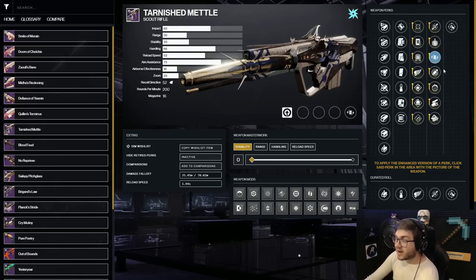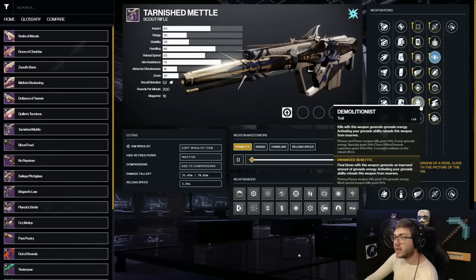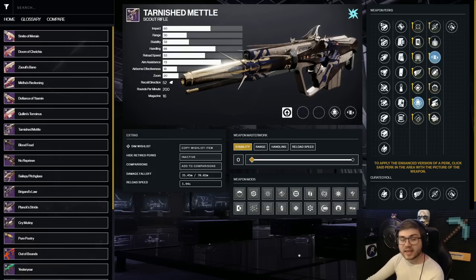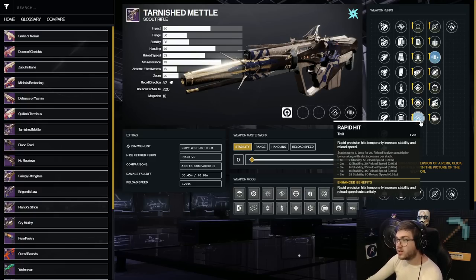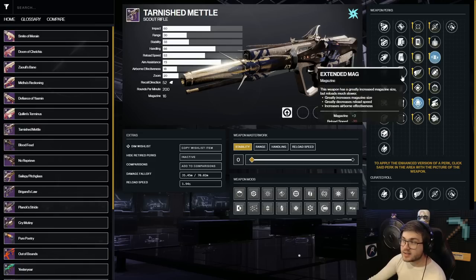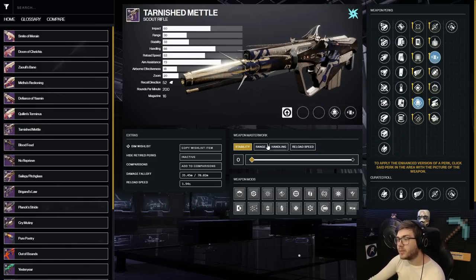This is craftable, and the best god roll is Volt Shot and Demolitionist. Volt Shot procs will proc Demolitionist, so one to two kills will essentially give you your full grenade back — and grenades are very powerful on Arc 3.0. If you don't use grenades, Rapid Hit is also good for reload speed to proc Volt Shot again, but I'd always go Demolitionist. In other columns, prioritize reload speed so you can get Volt Shot back as fast as possible.